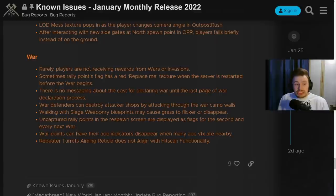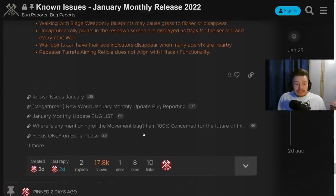On wars: players are rarely receiving rewards. Rally point flags have a red 'replace me' texture when the server is restarted before the war begins. There is no messaging about the cost for declaring wars until the last page of the war declaration process. War defenders can destroy attacker shops by attacking through the war camp walls - that one is really bad. Walking with siege weaponry blueprints may cause grass to flicker or disappear. Uncaptured rally points in the respawn screen are displayed as flags. War point AOE indicators disappear when many AOE VFX are nearby. The turret aiming reticle does not align with the hitscam functionality.